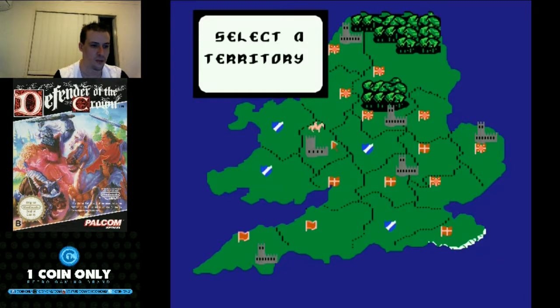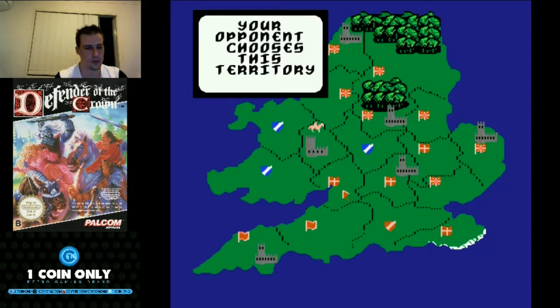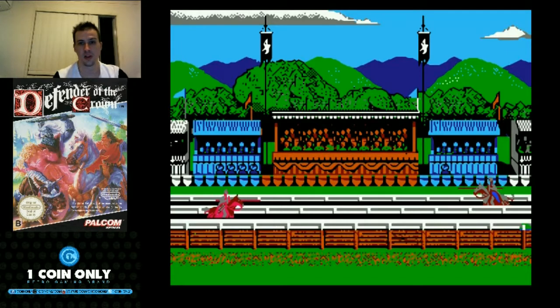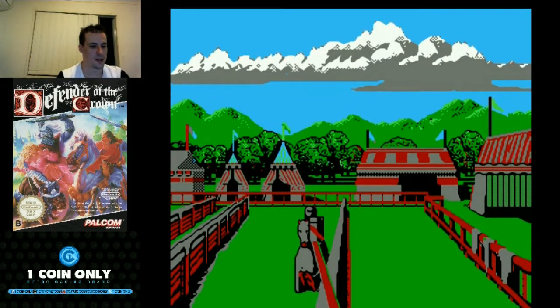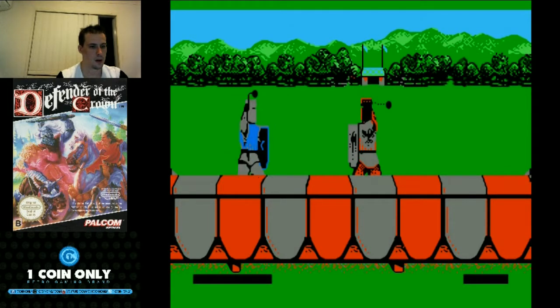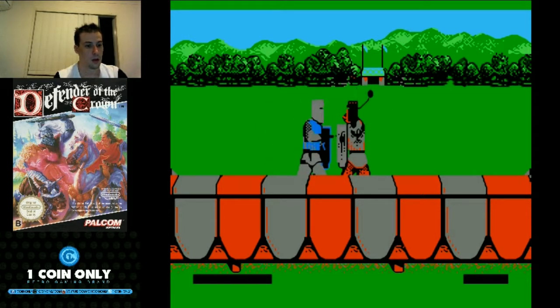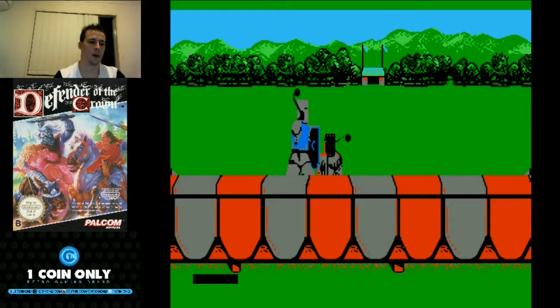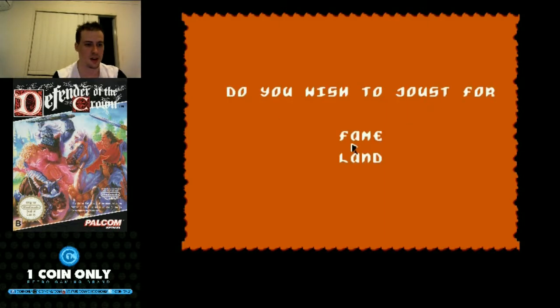I accidentally hit the wrong button, so now we're going to have a tournament — but hey, this could work out in our favour if we're careful. Who you go up against is randomised, so they could be strong or weak. Most people are going to be stronger than me since I'm only average at jousting. We got lucky — we won and got the land. Even though we did it by accident, I suppose I can't complain.